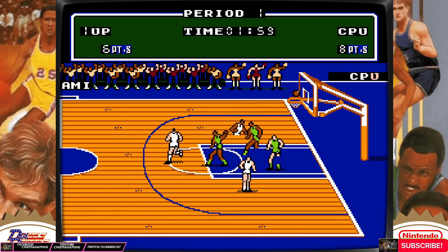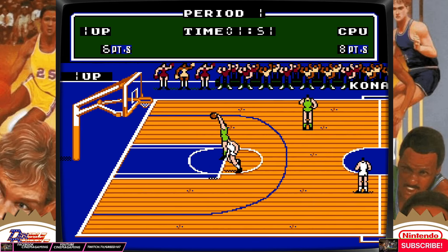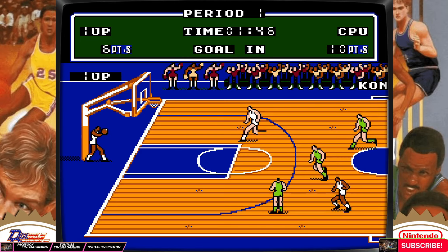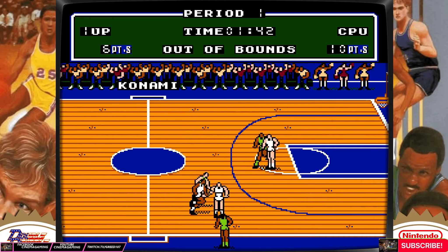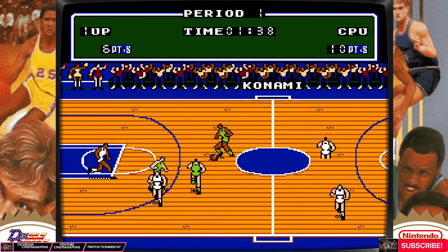Double Dribble has really striking visuals. The court is seen from a side perspective during the action, with the baskets on the left and right ends. Everything is good in size and you can see a good portion of the court at any given moment. The ball is always in the center of the screen thanks to the scrolling feature. Character models are fairly small and have the same appearance, with the only difference being the color of the uniforms.